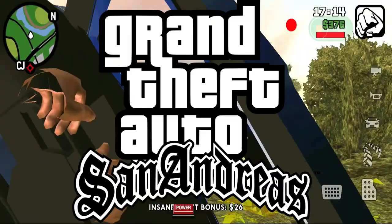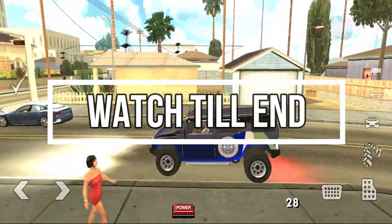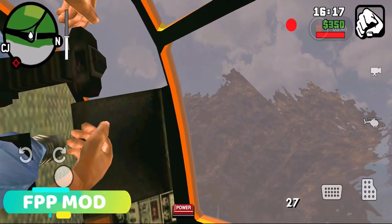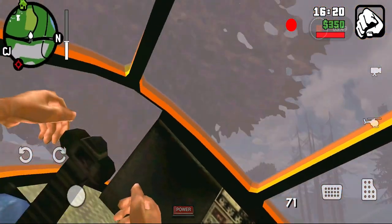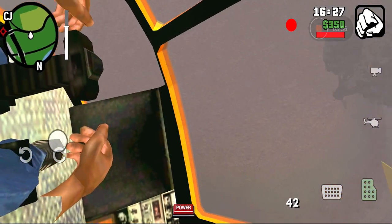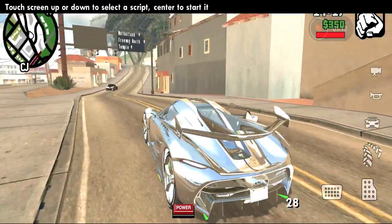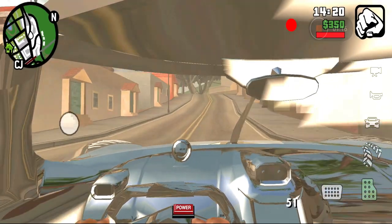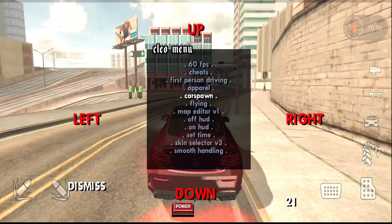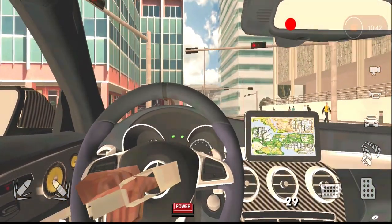If you want to download the modpack, you can see the FPP mode. You can convert your car to FPP mode if you download the modpack. If you don't want to download the modpack, you can download the DFF files. Only DFF files — you can download both links in the description.